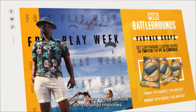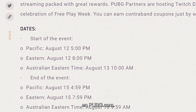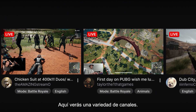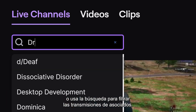Now that you're linked up, you're ready to start earning rewards by completing Watch Missions. You can find participating streamers and schedules for drop announcements on PUBG.com. Or you can head over to your streaming platform and search for the PUBG Battlegrounds page. Here you'll see a variety of channels — look out for streamers with the Drops Enabled tag, or use the search to filter for partner streams.